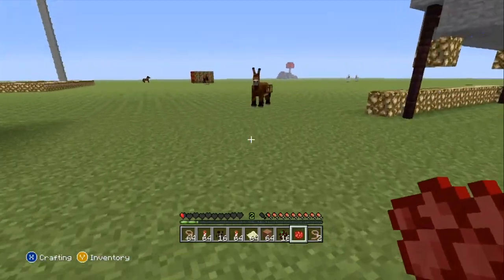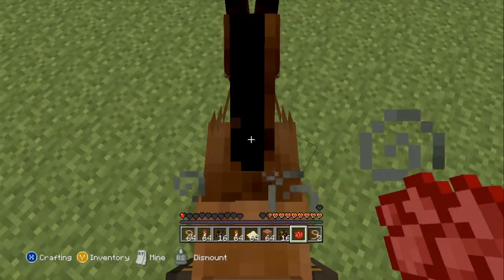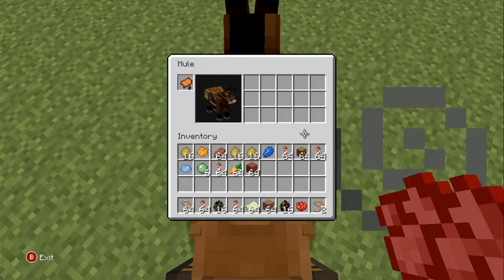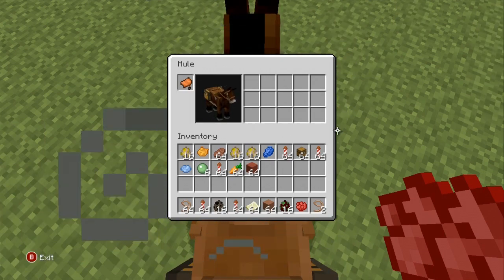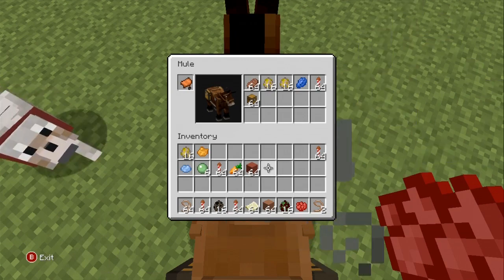Now let's see if I can actually get to the chest. Poor little donkey, you didn't deserve that. All I have to do is just press Y and then you can access the inventory from here. That's simple. I can put all my stuff in here and then we're good to go.